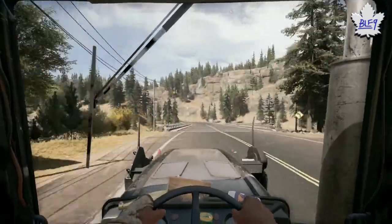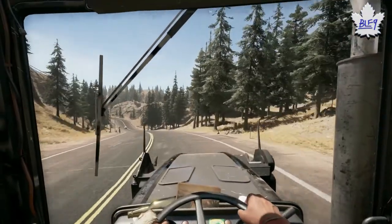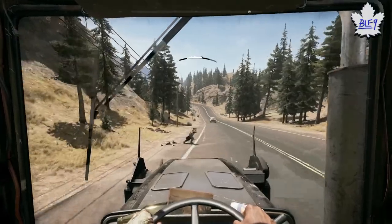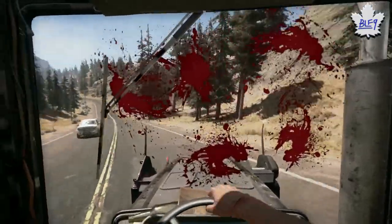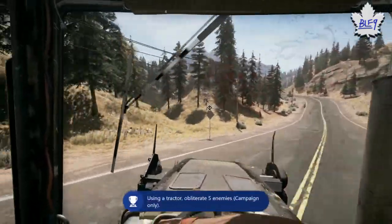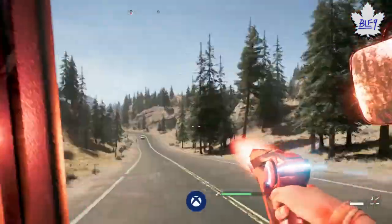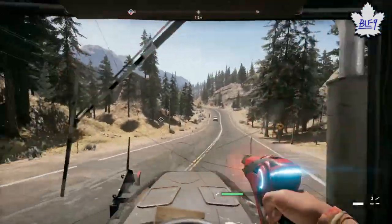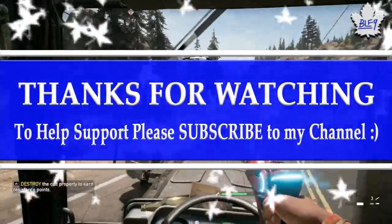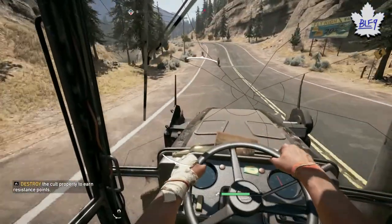Depending on where you spawn in the garage, you might find someone sooner. If you drive to an outpost, you'll have tons of enemies to run over. You can just run into people and obliterate them with this blade. Once you do it five times, you get the achievement. You can find this tractor within the world just hanging around in farms and stuff. So if you're lucky enough to find one, you can just hop in and kill people with that. Or you can liberate the Kettle Cattle Co. and unlock it in the garage.